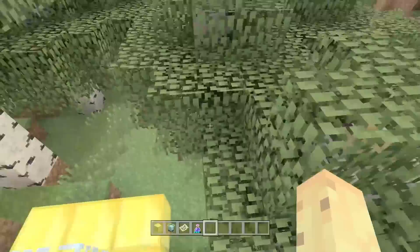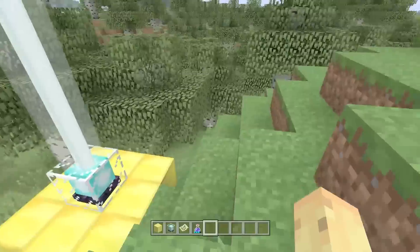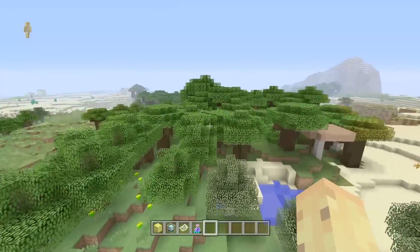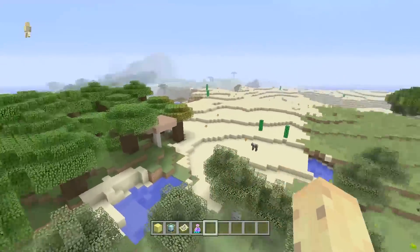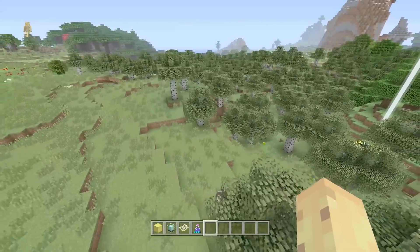If you type in that seed, you're going to spawn just over here. This spawn is a mix of a birch forest, which goes quite far to the south, and to the north you've got a regular forest and then a dark oak forest. Just within the spawn area already, you've got birch, regular, and dark oak forest. But then next to that as well, you've got a desert and you've got a plain - a really decent mixture of biomes.